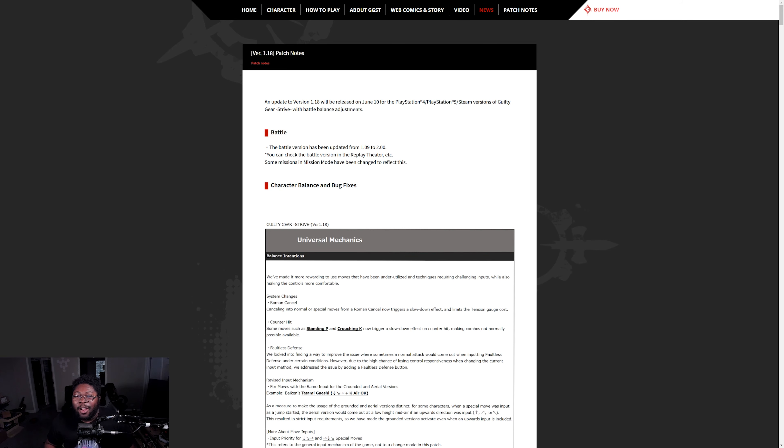What's happening, Matt here. The Guilty Gear Strive patch notes version 1.18 dropped, so let's take a look. Before we get into it, if you're a fan of fighting games and gaming, hit that subscribe button. This patch just came out — it goes live June 10th, so it'll be out in a couple of days. Let's check it out and see who got what.